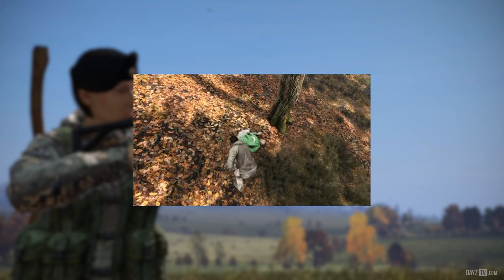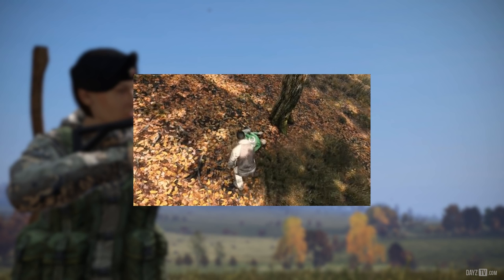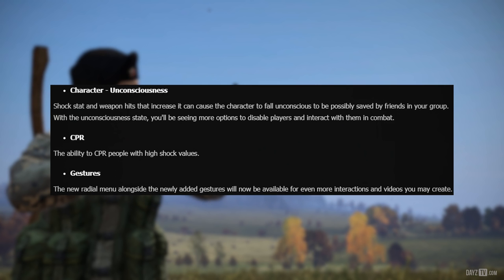Same goes for corpses. We did mention this quickly in the Compass podcast and it looks like corpses can be buried — we called it! Next up: character unconsciousness. Shock stats and weapon hits that increase it can cause the character to fall unconscious, to be possibly saved by friends in your group.